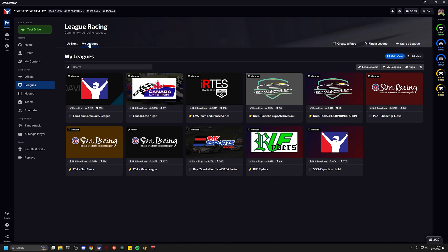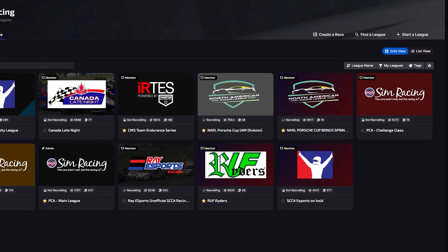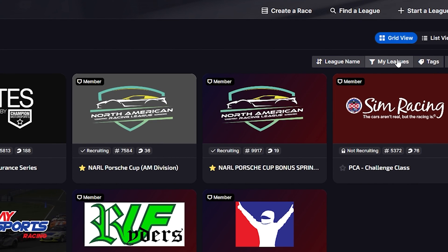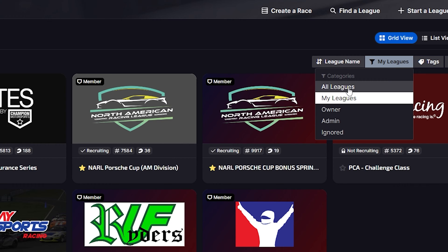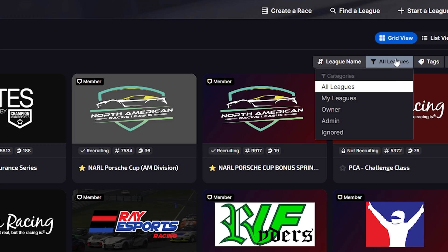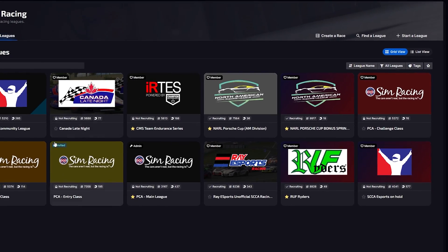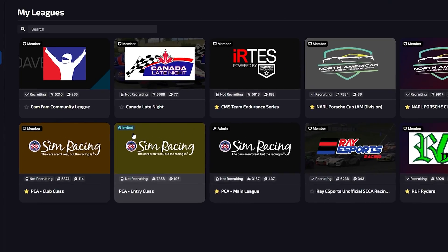We want to go to My Leagues, and we're seeing all the leagues that I've already accepted the invites for — but that's not the full picture. We need to change our filter, which is by default set to My Leagues, ones that I'm already a member of. I want to click on that and select All Leagues. Once you do that, you're going to see all the leagues, including the ones to which you have a waiting invitation.